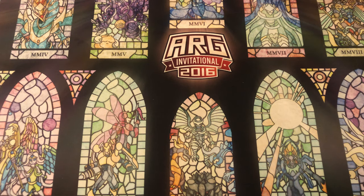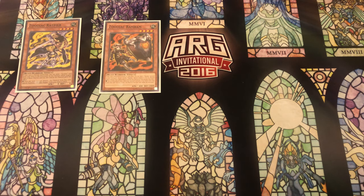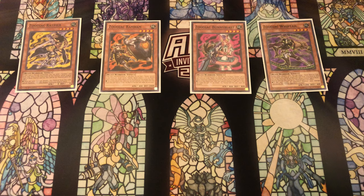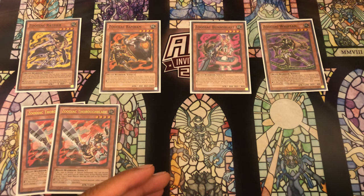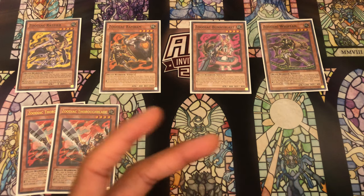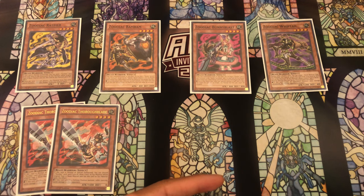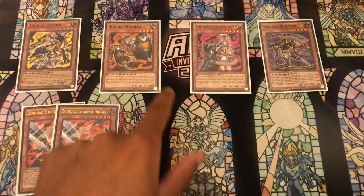For the Zodiac engine I'm playing a smaller lineup than normal compared to a pure Zodiac build. I'm playing one copy of Rat, one copy of Ramram, one copy of Bunnyblast, and one copy of Whiptail. The only one I'm playing multiples of is Thoroughblade. I went with multiple Thoroughblades because I wanted to keep the Zoo count high, and Thoroughblade is the one that works best in multiples. If you draw too many Zodiacs, a Thoroughblade lets you draw deeper into your deck to find a Servant, Ecclesia, Desires, or other power cards.